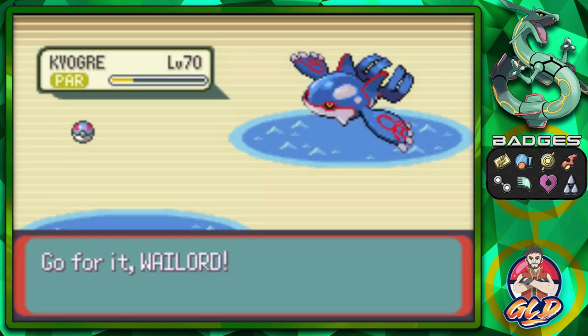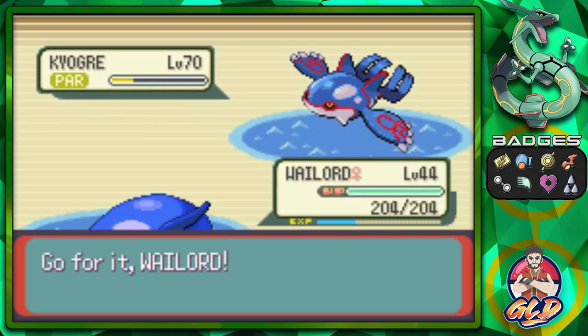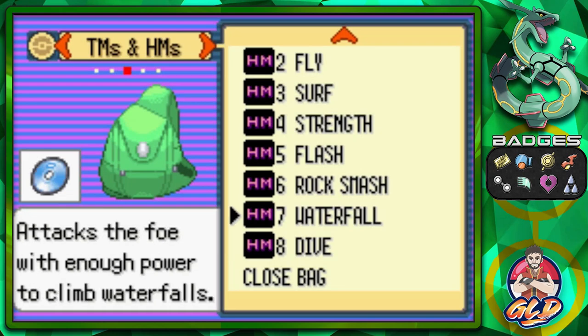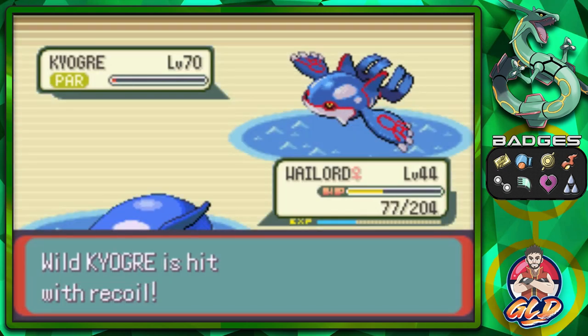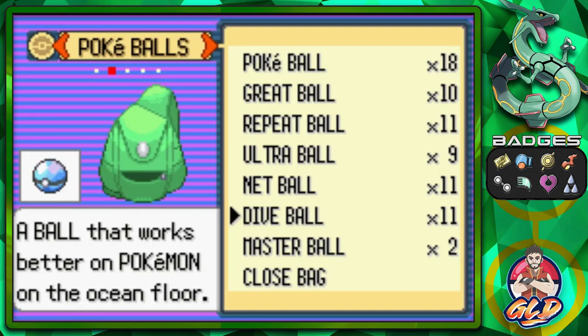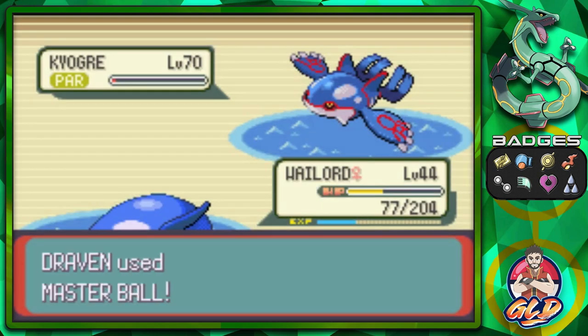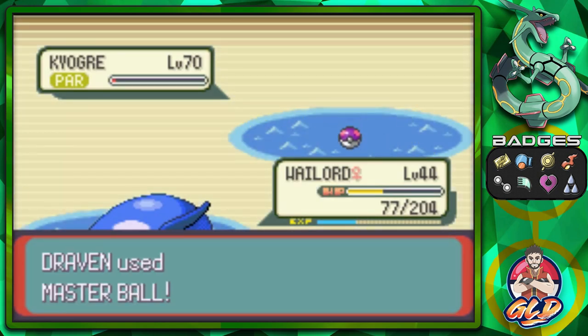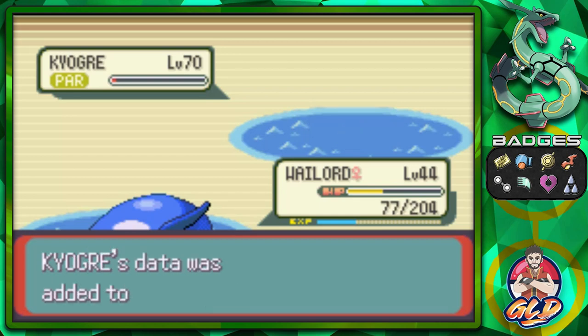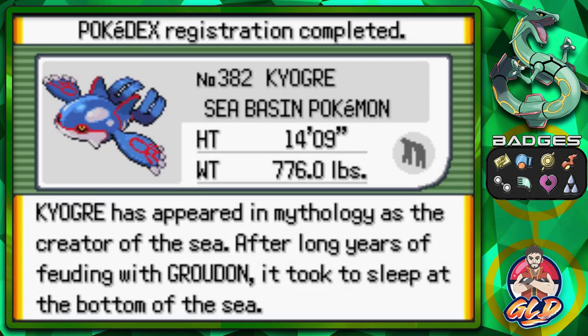That messes us up, so let's go to Wailord because it's bulky. We try an Ultra Ball — and Kyogre has Double Edge too, which is going to mess you up. Let's go with a Master Ball because we don't want that to happen. We got ourselves Kyogre! It does have Double Edge just to throw a big middle finger at you — you will be trying to capture this Pokemon plenty of times otherwise.